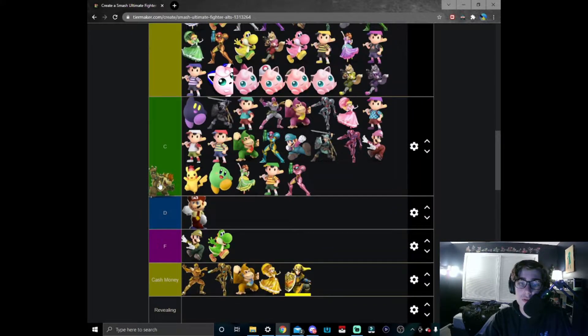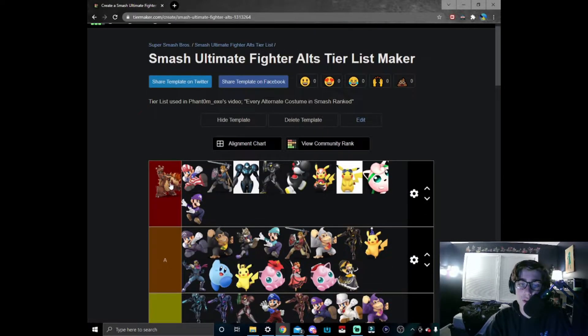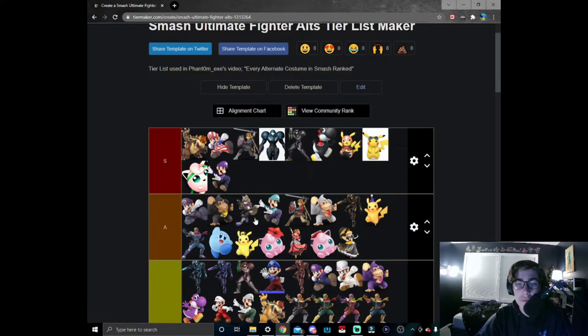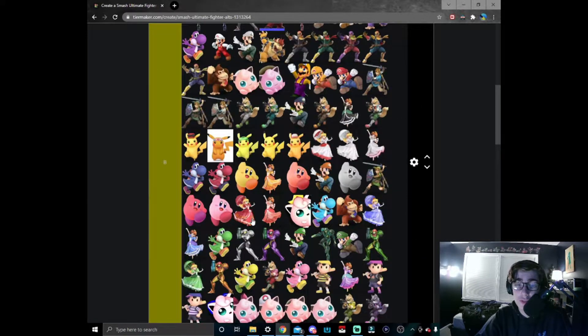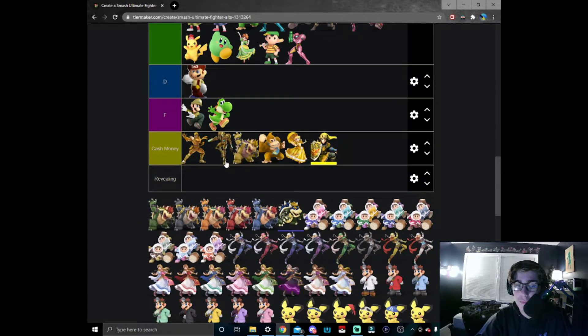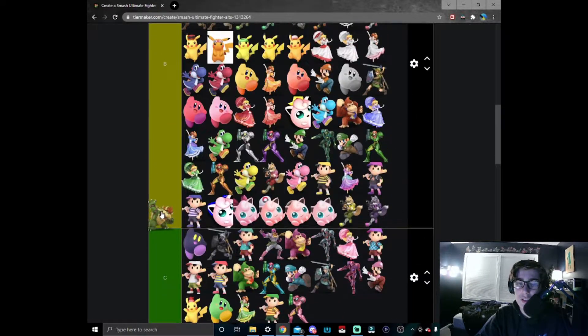Rocky road Bowser — my all-time favorite Bowser skin. He is just so fun, it fits him so well, fits my playstyle so well. It's very rocky and that's all I really have to say — he's just such a go-to skin. Cash money Bowser — what can I say, it's just a step above DK. Look at it — he's out for your money.